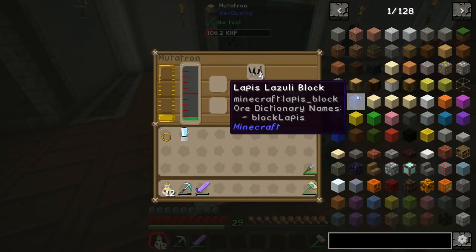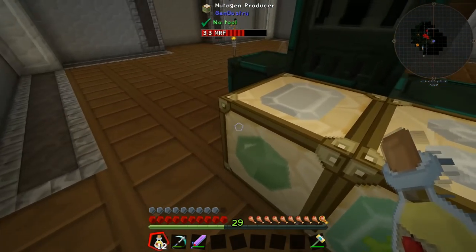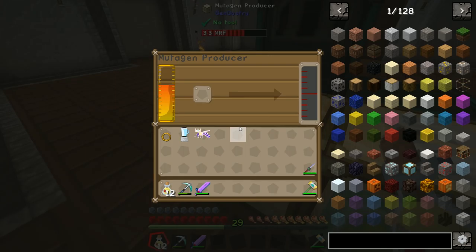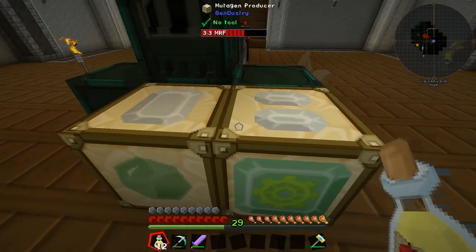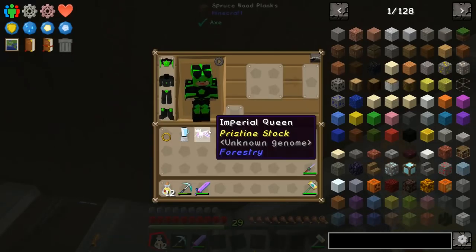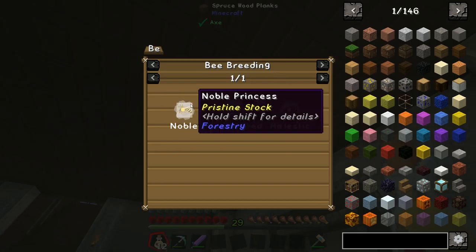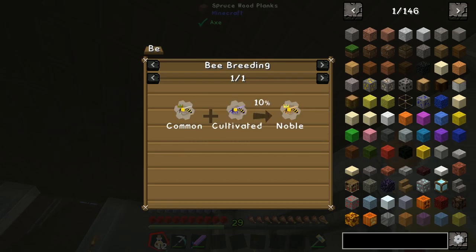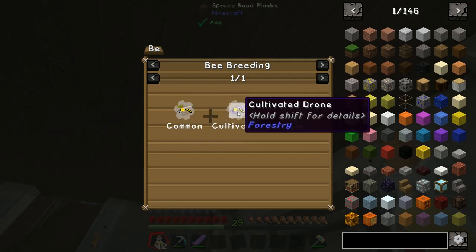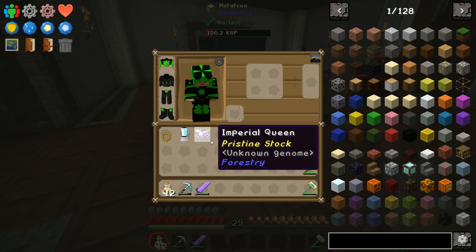I've done a little bit more breeding to get the Imperial Queen. Thankfully it's not too hard to get, especially if you have the mutatron and the mutagen producer — it mostly just takes time whilst you wait for your redstone and glowstone to turn into mutagen. The recipe for the Imperial Queen is a Noble and a Majestic drone; Majestic is Noble and Cultivated, and Noble is Common and Cultivated — both drones we saw last episode.